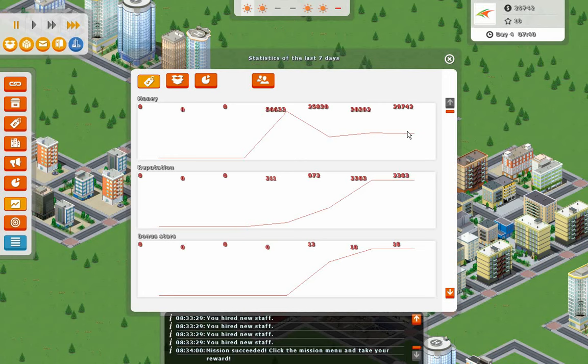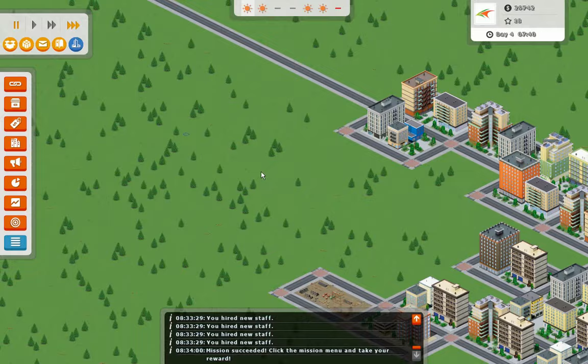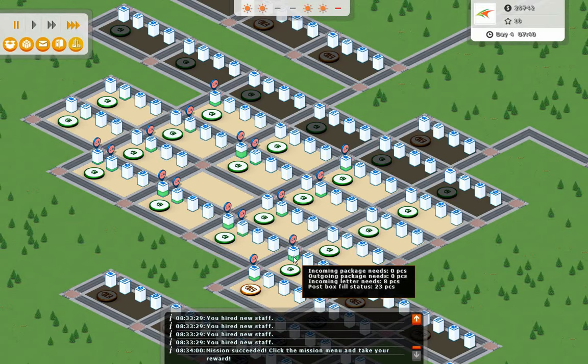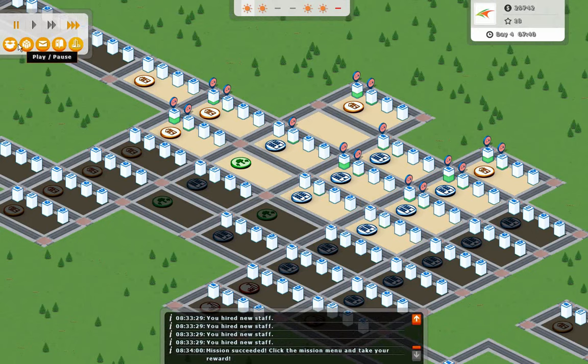We lost a little bit of money — we made some, and then as soon as the day started we lost some. Our reputation keeps going up though, so we're doing much better. We're still not nearly where the computer is, and they are starting to overtake us in money. We've got way more people than them, which is interesting — they're doing so well even though they've only got the one office and four people. I'll definitely have to change the delivery and pickup schedule, because the post boxes seem kind of empty but it's the excess letters we need to worry about. Anyway, I'm going to end this one here, and I'll see you next time.